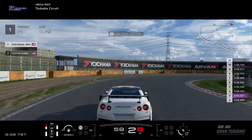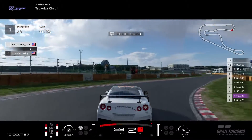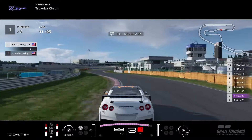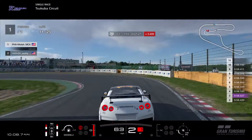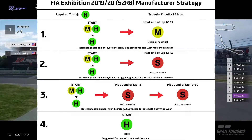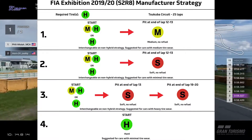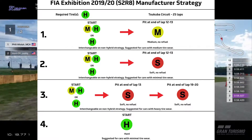For example, with the Nissan GTR Group 4, it likes to destroy its front tires, so I'll have to go with a strategy where I pit a bit more often just to squeeze in a bit more time. So with that said, I'm going with the third strategy where I start with racing medium tires in the front, racing hard tires in the back, and then pit twice for racing soft tires.